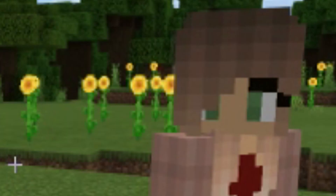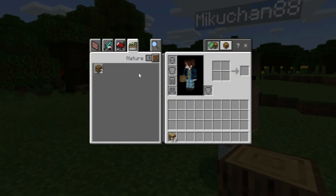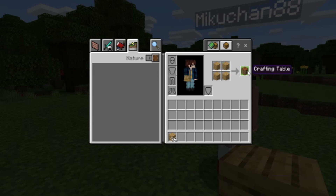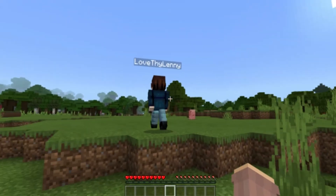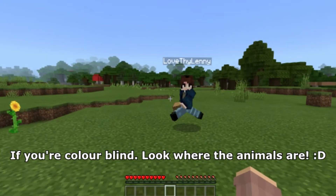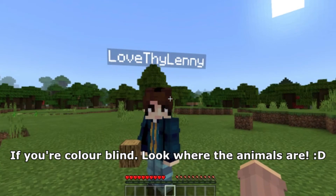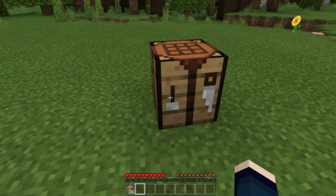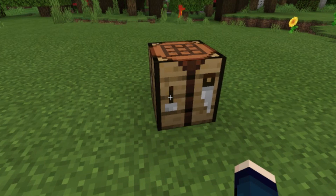Okay, continue. Now that you have your wood from the tree, open up your inventory and put the wood in one of these four squares. Turn it into wooden planks. Now that you have wooden planks, take the wooden planks and fill out those four squares with them so you can get a crafting table. Now that you have your crafting table, place it on the ground. If your ground is blue, you're looking up — look down. The ground is green. Now that it's placed on the actual ground, you can open it to make your tools.